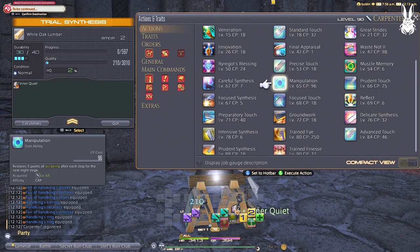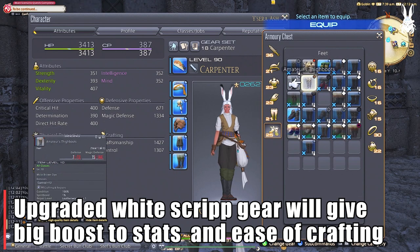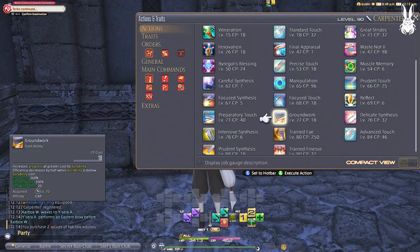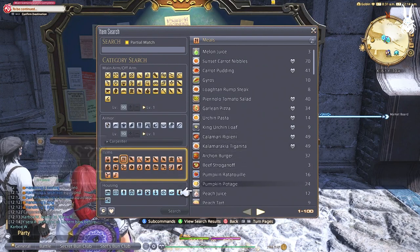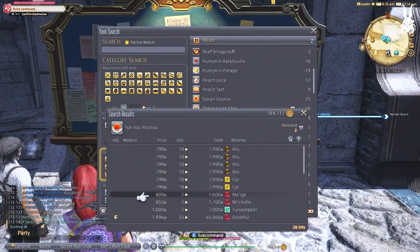Moving on to level 70 to 80. This is where we get a new gear upgrade with White Scripts, and again it's easy to get with just turning in some collectibles or doing your custom deliveries. Also make sure to hit that like button if you made it this far. We have the amazing Preparatory Touch. This is used a lot for lower level and same level recipes. It gives you an extra stack of inner quiet for a big cost of 20 durability and 40 CP. We use this most with Waste Not 2 and Manipulation — when both buffs are active, this will only cost 5 durability and 40 CP. With our new upgraded gear and food — I recommend the Psy-2 Vanu, which gives quite a lot more CP and control — we can use this ability to its fullest extent.